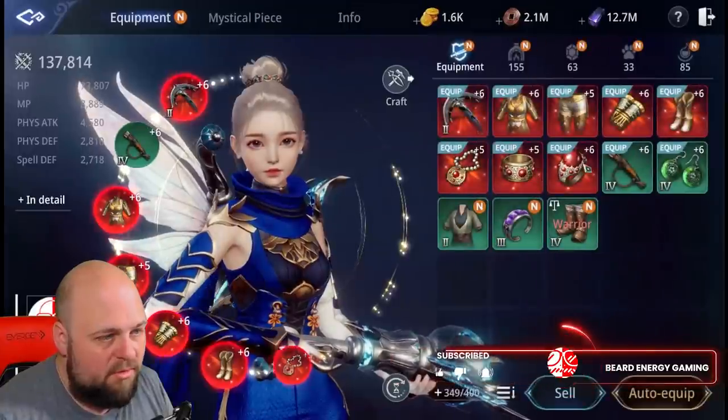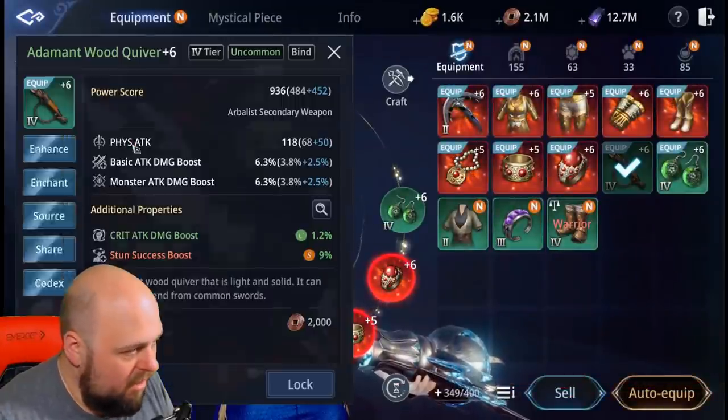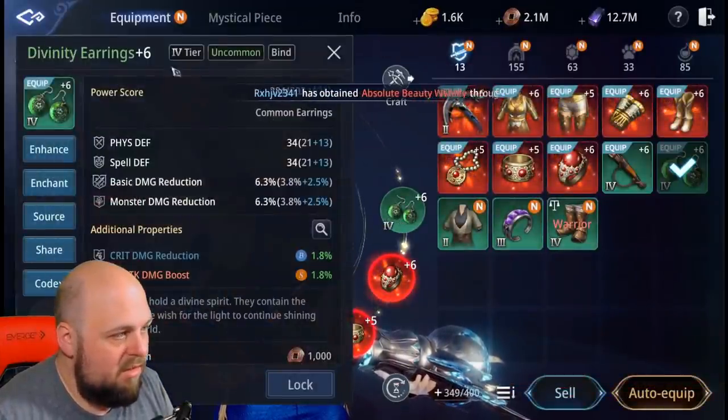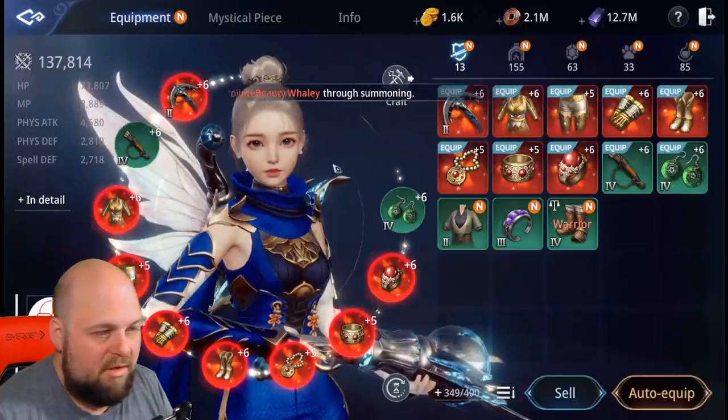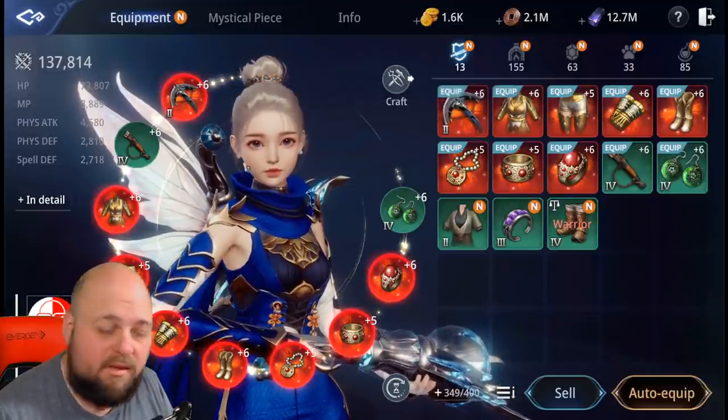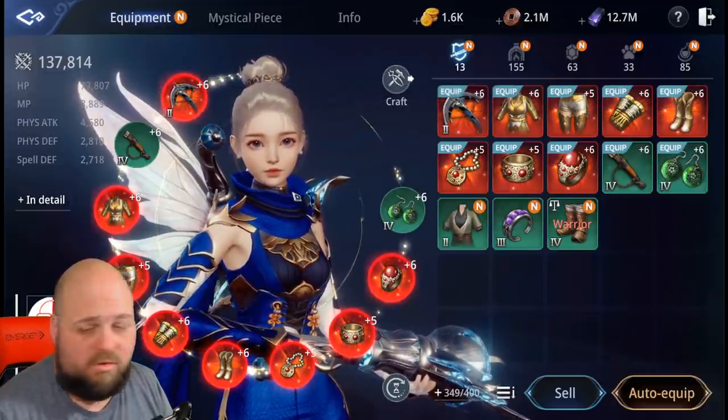First and foremost, what are we talking about? We're talking about the new offhand weapon, which for the arbalist is the quiver, and the earrings. Everyone gets access to the earrings and then the offhand is specific to the class, which of course makes a lot of sense.